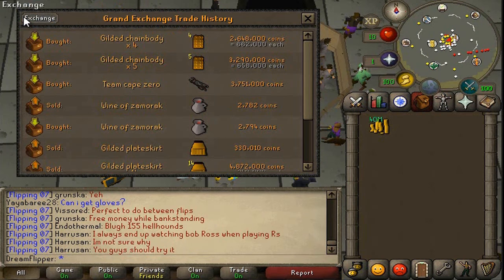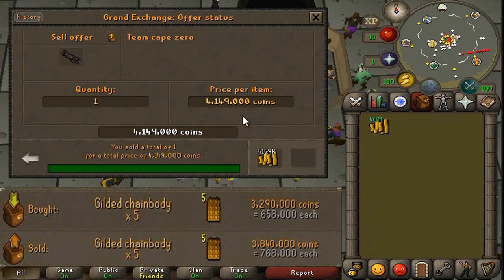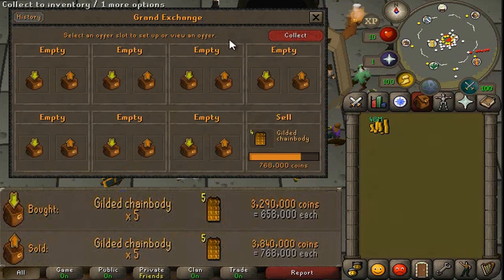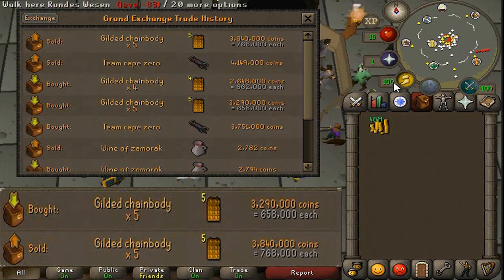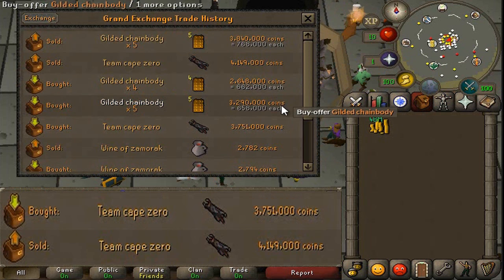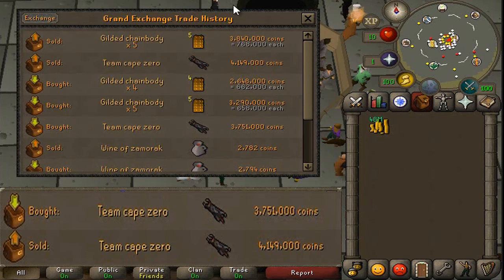Alright, so most of the items have sold off. The Gilded Chain Body - we got a 100k margin and managed to get 9 of them, 5 of them have sold so far, giving us 550k in profit. And the Team Cape, we got a 398k margin. So pretty good - almost 1 mil in profit just from those 2 items.